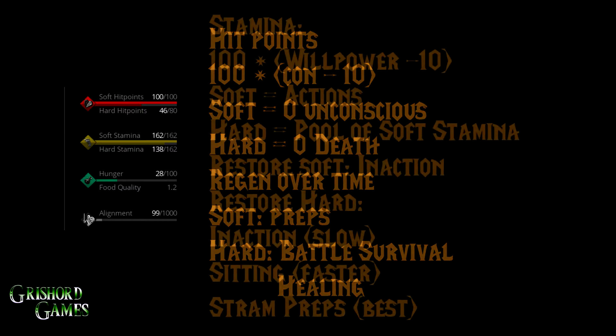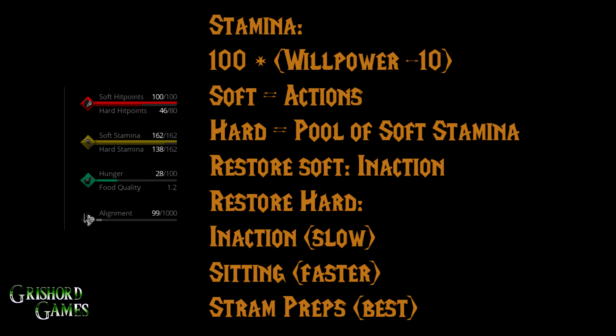Your stamina is determined by your willpower minus 10. I have 72 willpower, so 100 plus 62 equals 162 stamina. Your soft stamina is actions — every time you do something it uses a different amount of soft stamina. Your hard stamina is basically a pool of soft stamina, so one hard stamina equals 162 soft stamina, and as it regens it eats your hard stamina up. You restore soft stamina just by not doing anything — stand there a couple seconds and it fills up pretty quickly, unless you're out of hard stamina. To restore hard stamina there are three ways: stand there (which is bad), sit down with the chair icon in your general actions, or use stamina preps, which are the absolute best.